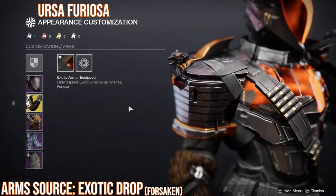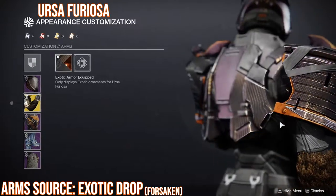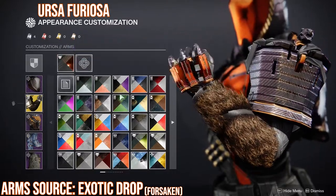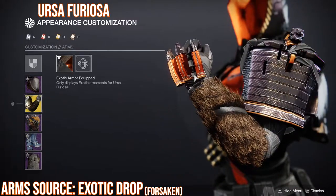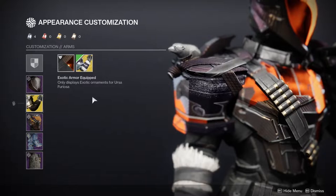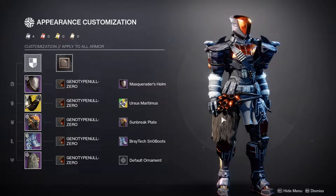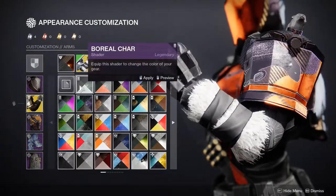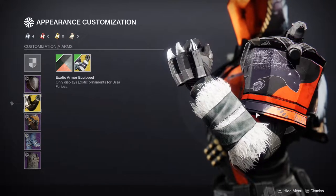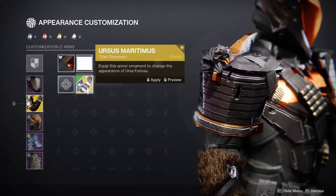Obviously I'm using Ursa Furiosas for the arms. The reason I'm using the Genotype Null Zero shader is because there's orange here and it's definitely not the same orange, but it's enough where you can trick people into thinking it is. I usually never wear the Ursa Furiosas without the ornament, but I didn't want to use that ornament again since I've used it on so many sets. I pushed myself on this. The purple on the ornament is much easier to shader with than the orange, which is why I went with the orange non-ornament look.